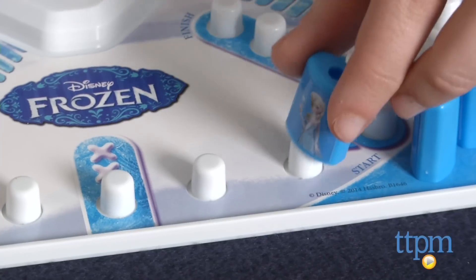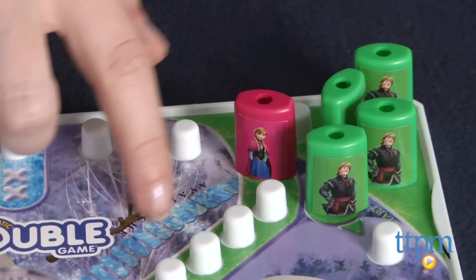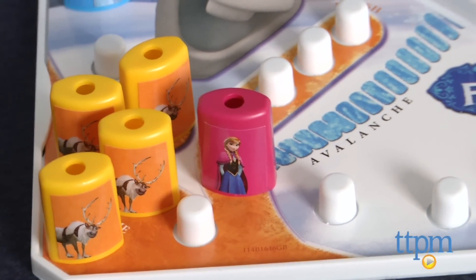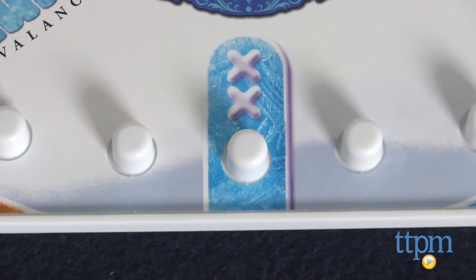Another special feature of this Trouble board is the power-up spaces. If you land on a Double Trouble space, you get another free turn. Or if you land on an Avalanche space, you can slide your peg to the opposite side of the board to move yourself closer to your finish. Just remember, you need to land on either power-up in exactly that many moves to use it.